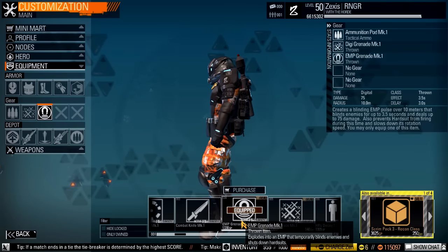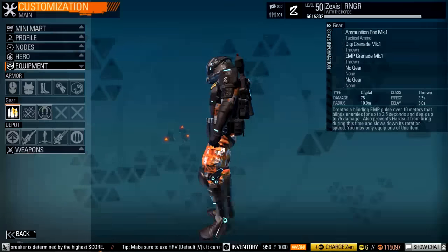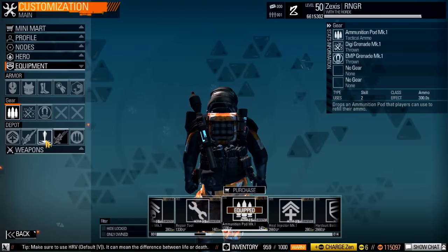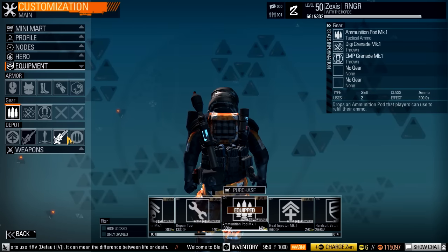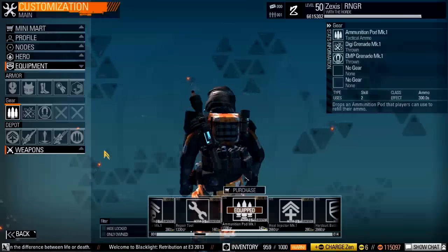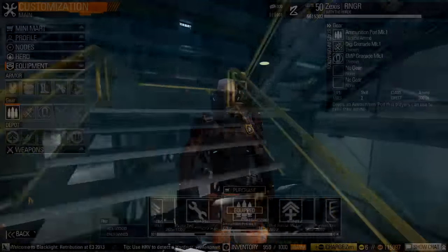In order to pull this off, you're going to need four different things: some digital grenades, an EMP grenade, an ammo pack, and a breech-loaded pistol loaded with flares — those are little fiery things. Optional, but I would also recommend to make this easier, would be a Hayakusa weapon. For this video, I'm going to be using a combat rifle.